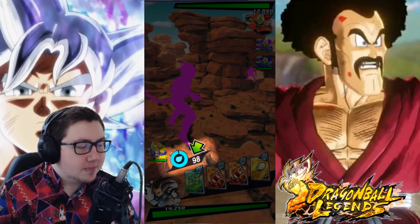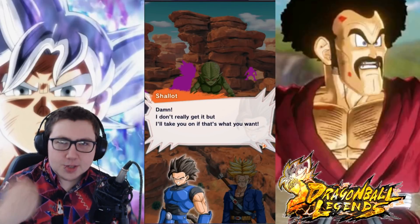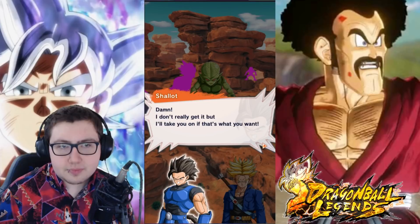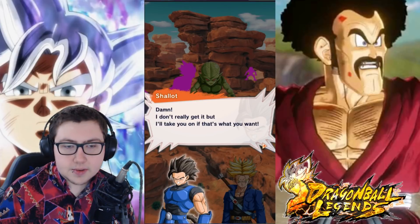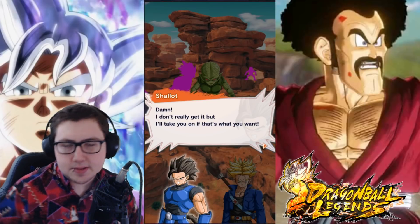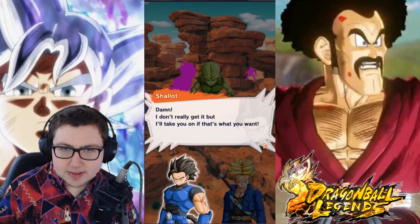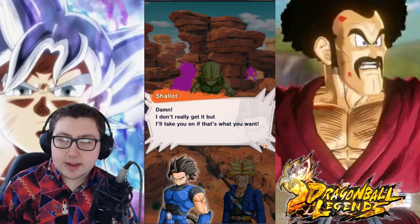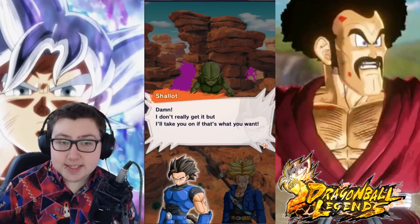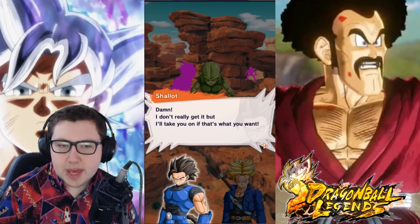Wait, was it trying to show me stuff? Shallot! Okay, I gotta Google this. I don't actually see a wiki entry. ShallotDB Legends - is there any information on this man? He's a Saiyan with a medium build. He was already inside Heroes apparently, and he's from Universe 6. That does make sense. There's not really anything special aside from him existing, and apparently there's also artwork of him in the gi that Goku has.